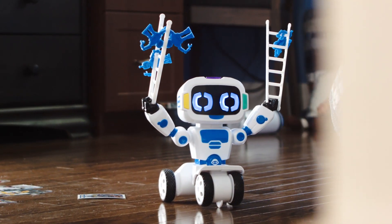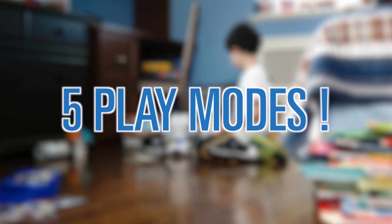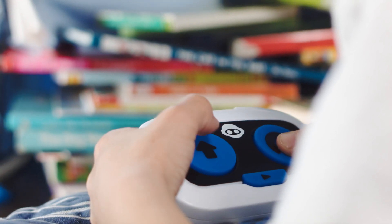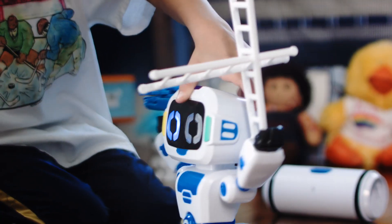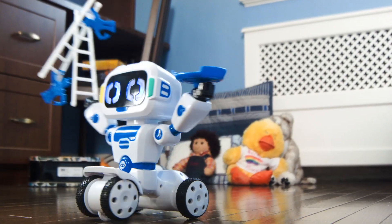Meet Tipster, the amazing new robot that's perfect for young children. With five different play modes and an easy-to-use remote, Tipster combines a fun personality along with interactive activities like balancing, stacking, counting, and more.